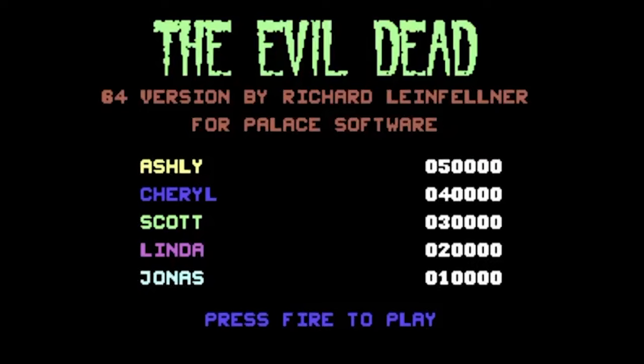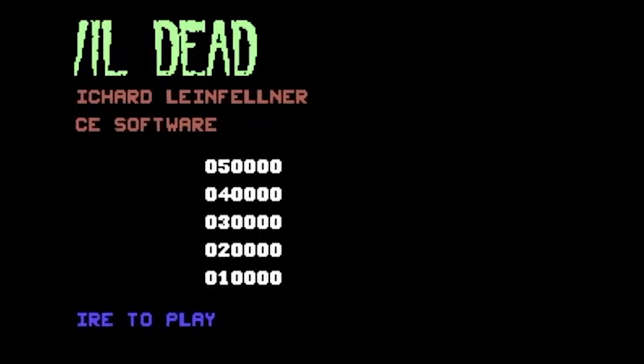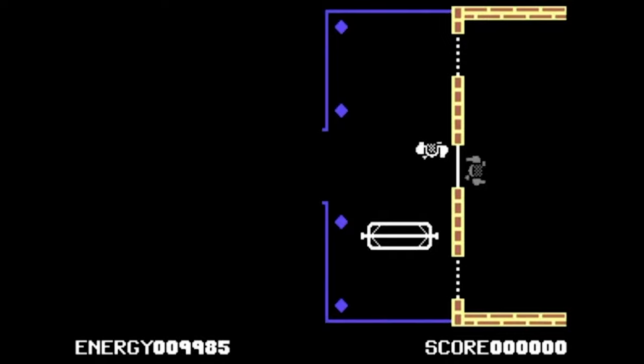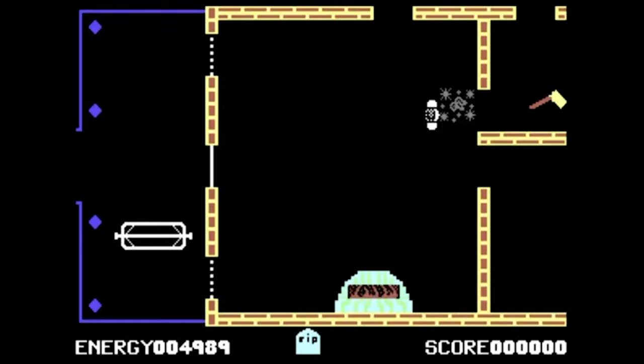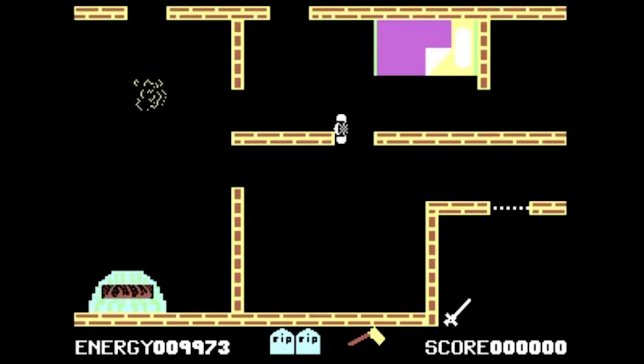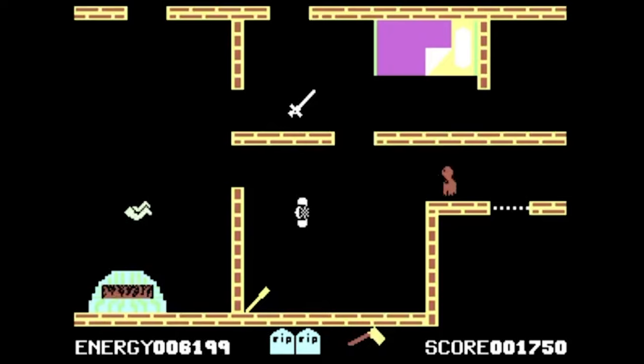The Evil Dead seems to be basically the same on C64 as on the Atari 2600. You play as what I assume is Ash with a top-down view of the cabin — including a swinging chair on the porch which is pretty cool. I spent my time running around closing doors and windows and occasionally killing demons with an axe. Your friends are also in the cabin but I can't always tell if I'm rescuing or killing them. The controls are a little frustrating and I got stuck on scenery, but this is a game I kept coming back to just to see if I could beat my previous score. It's a good one to waste a few minutes with.